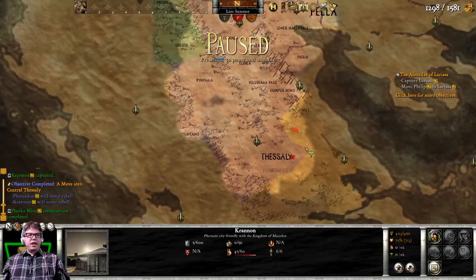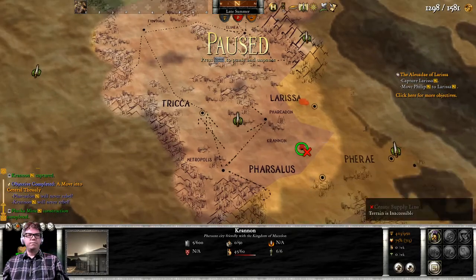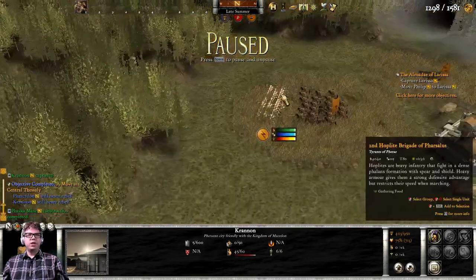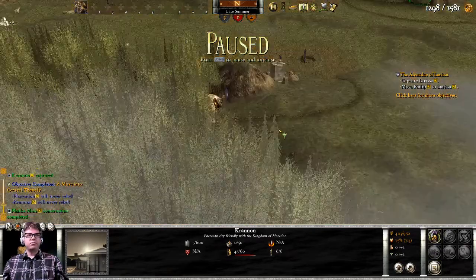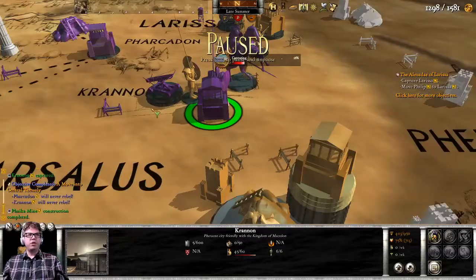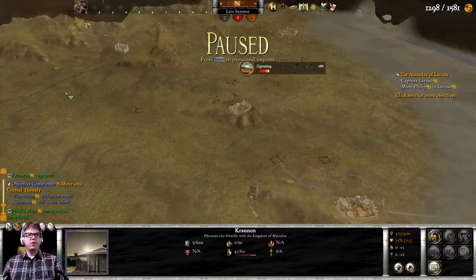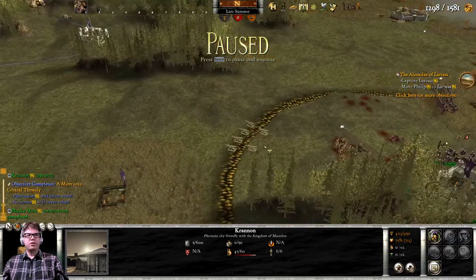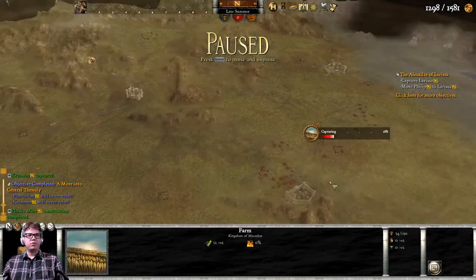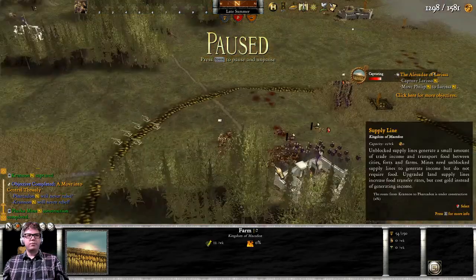We've now taken central Thessaly. We've got enemy troops going up there, but that's fine. Meanwhile, we should connect Kranon into the trade network — or supply lines, whatever you want to call it.